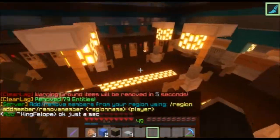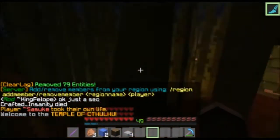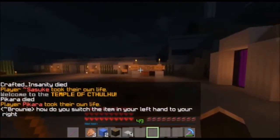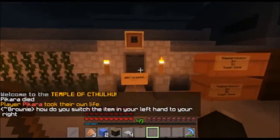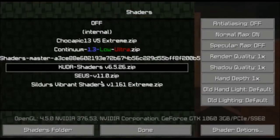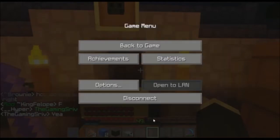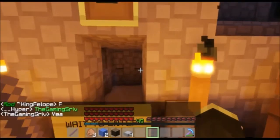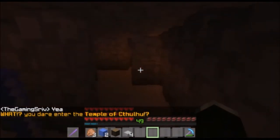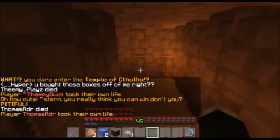Let's head back over to the maze. There we go, here we are. Let's run through real quick so I can show you some of the cool stuff we've got. In order to do that, I'm going to go to my shaders — I'm going to go to Sildur's Vibrant, just because it's a maze. It's not pitch black but it is dark. As you can see, there are lights, cameras, actions, all sorts of stuff.